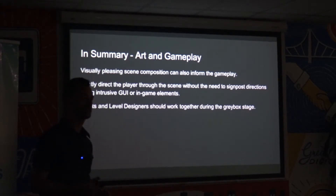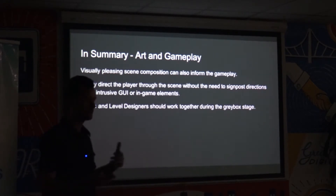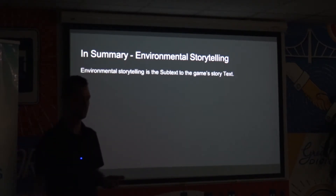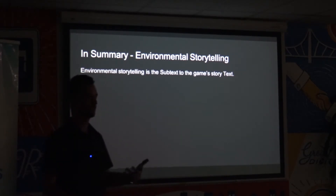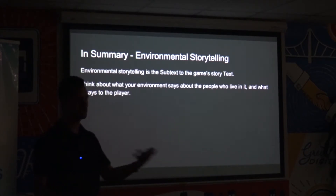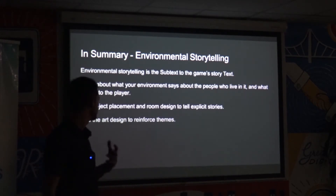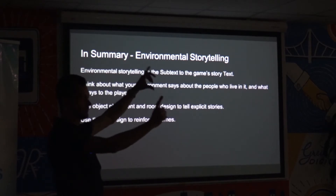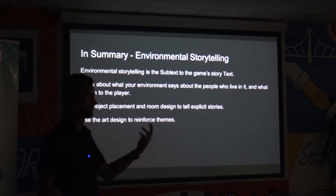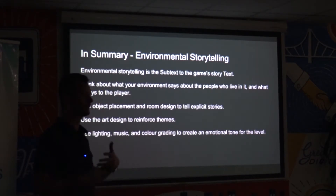Artists and level designers should work on this during the grey box stage — if you're thinking about this stuff from the start, you can design your scene composition to both look nice and inform the gameplay. Environmental storytelling is the game's subtext to the game's text. Think about what the environment says about the person who lived there, what it says about their character, and what it says to the player about them. Use object placement to tell explicit stories. Use the art design to reinforce themes — not necessarily literal art like paintings, but also shapes, colors, and objects that might mean something contextually. Use the lighting and music to set the emotional tone of the level.